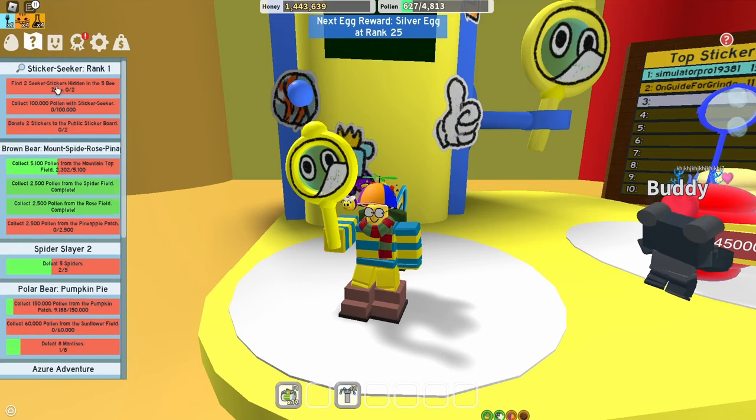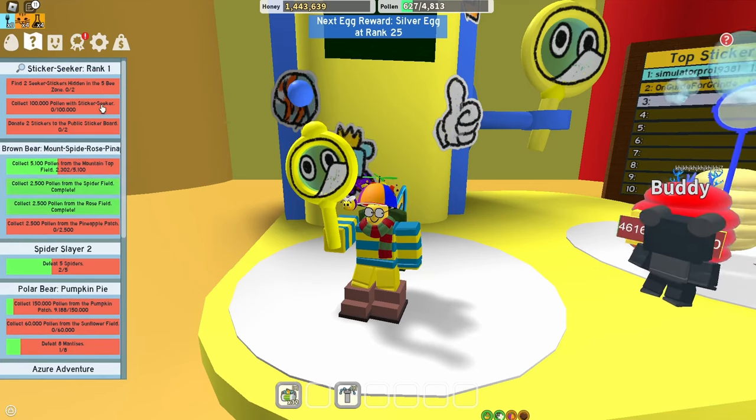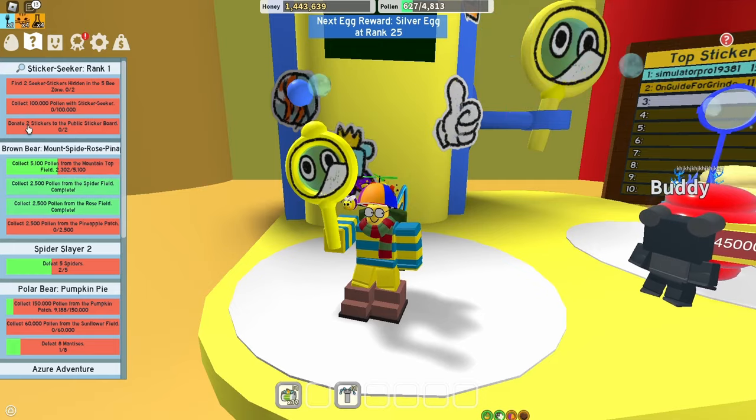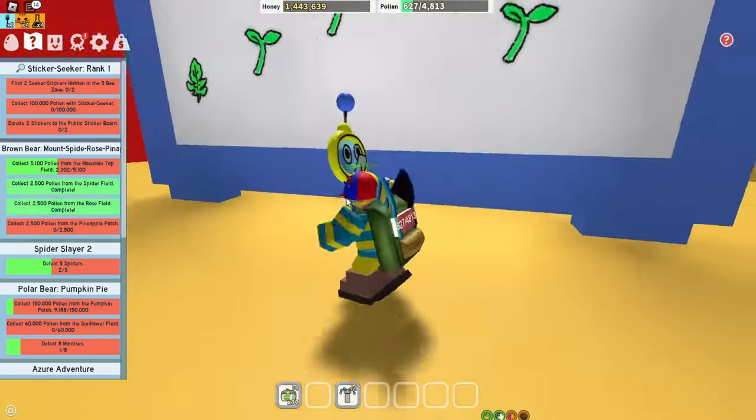If we go in here, we can find two Sticker Seekers hidden in the 5B zone, collect 100,000 pollen with a Sticker Seeker, and donate two stickers to the public sticker board. Let's go and do the donations first because that is easy.